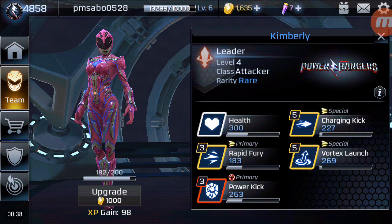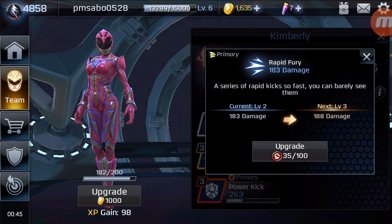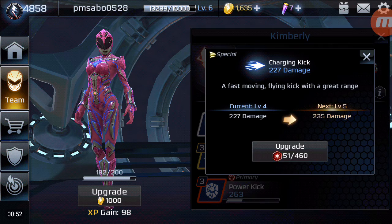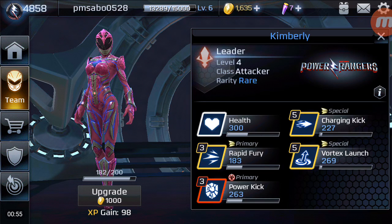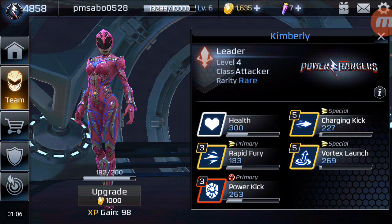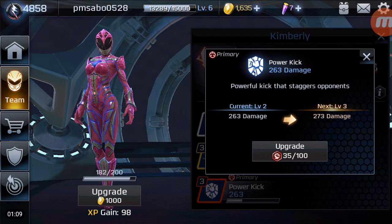I have her at level 4, and as you can see her health is 300, so let's take a quick look at her moves. Rapid Fury — a series of rapid kicks so fast you can barely see them. Charging Kick — a fast moving flying kick with a great range. People would say probably the most annoying one they face is the Vortex Launch — the Pink Ranger spins wildly and pulls her opponent towards them and launches them. And last but not least, the Power Kick — a powerful kick that staggers opponents.